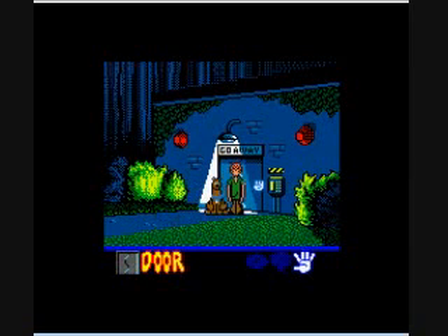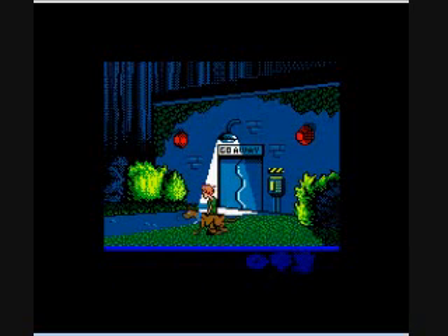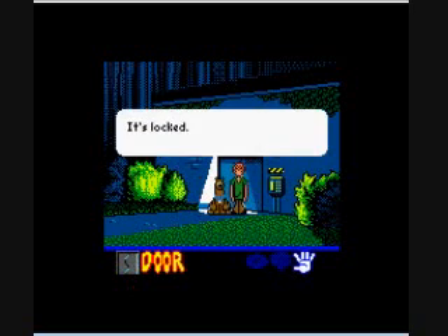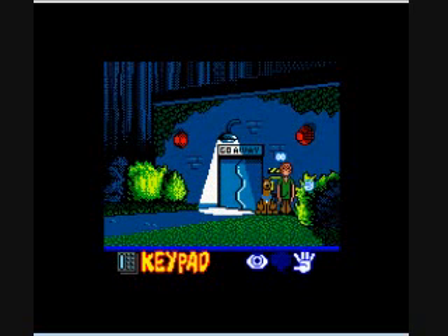I thought I could just activate my book to open the door, which I can't. Because now I have the book of the codes, I can open the door, can't I? No. I'm going to look at the sirens here, which is what happens if you get the code wrong. The locked door keypad — they're going to look at, but they can't do anything to it.